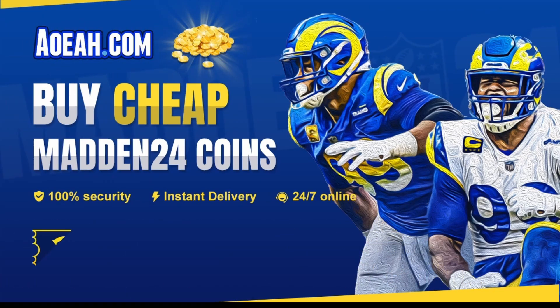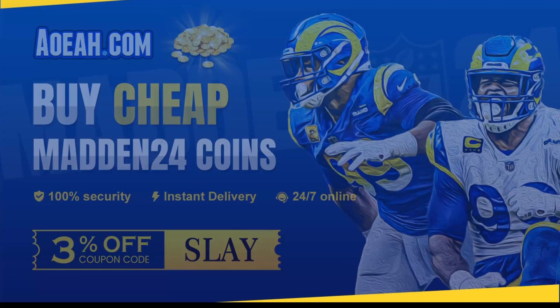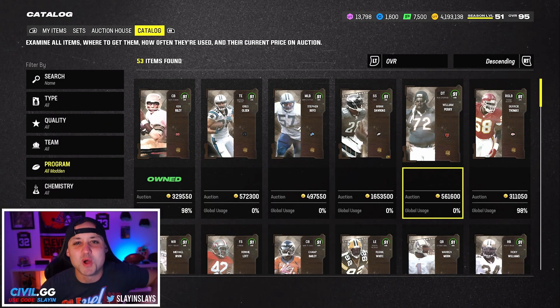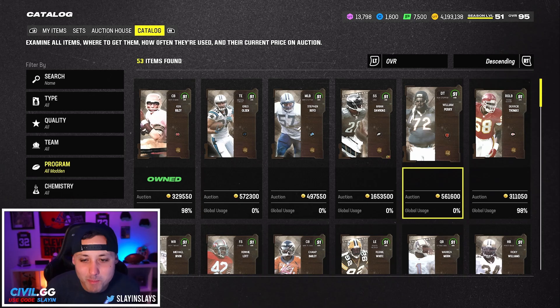Need coins to build that god squad? Head over to aoeh.com and use code 'slay' for three percent off — the link is in the description. Yo, what is going on guys, welcome back to another video on the channel!